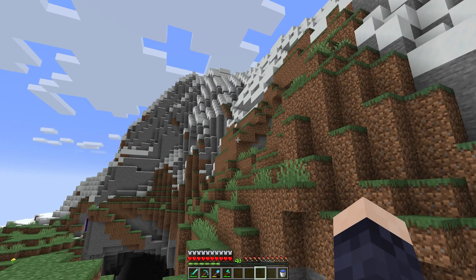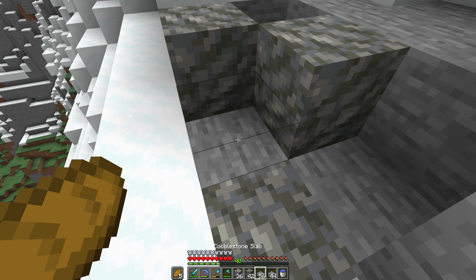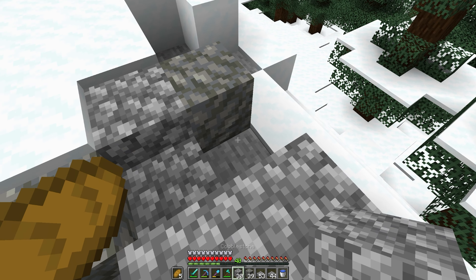Yeah, this mountain face is actually gonna look pretty cool as a temple entrance. I kind of want the aesthetic of this path to appear as though it's really old and starting to fall apart, which should be pretty easy to achieve because technically speaking I don't have to put down as many blocks. And something sort of like this should work out pretty well.